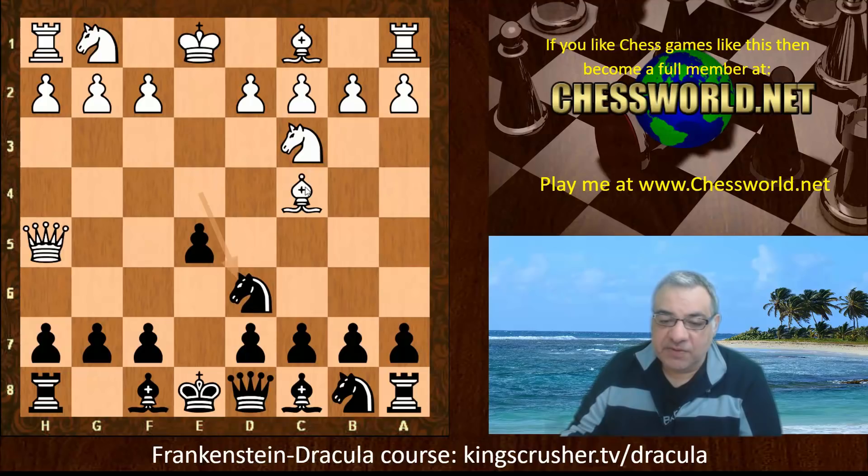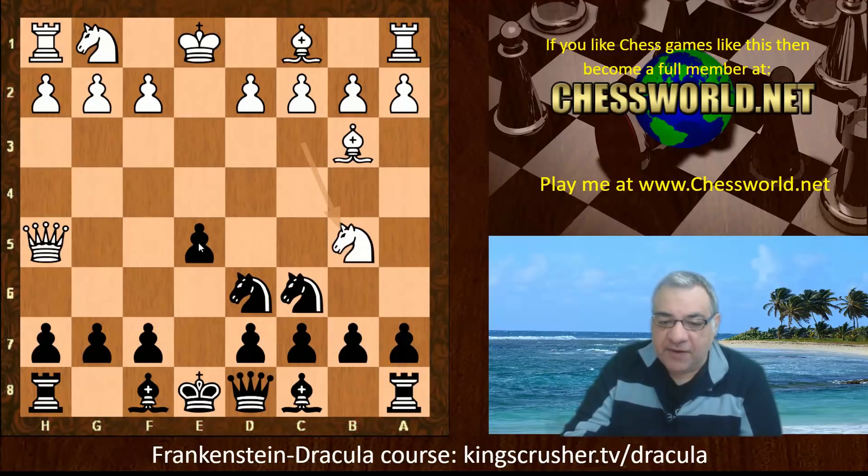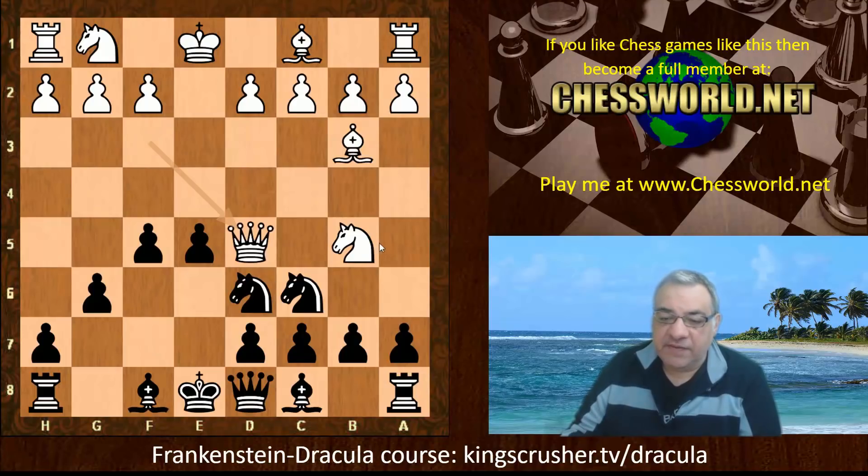Nd6 hits the Bishop and protects f7. It does leave e5 hanging but usually players with White keep the tension - they don't play Qxe5, which is a little bit drawish if the Queens get exchanged. Bishop b3 just maintains that tension. We have Nc6 protecting the pawn. Now Nb5, trying to lure the d6 knight away from f7. G6, Qf3 - this is all theory.